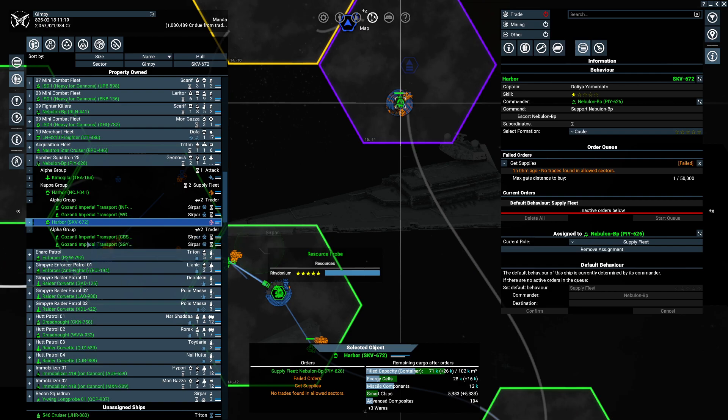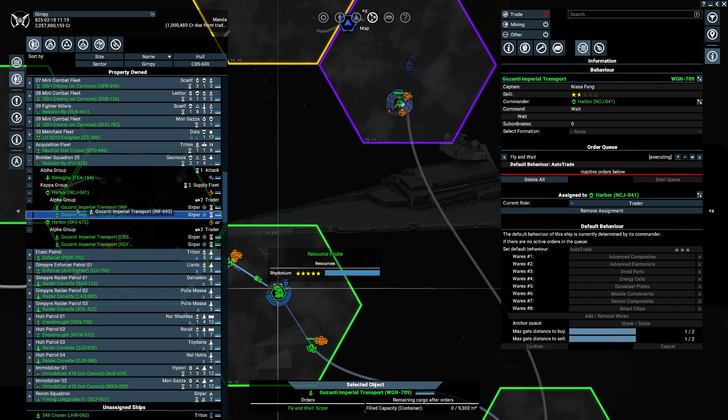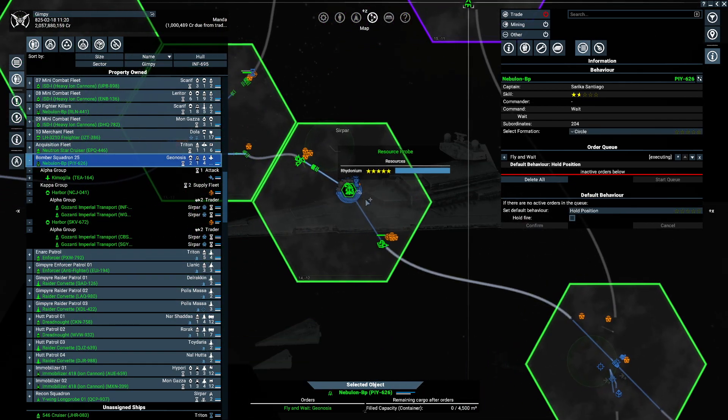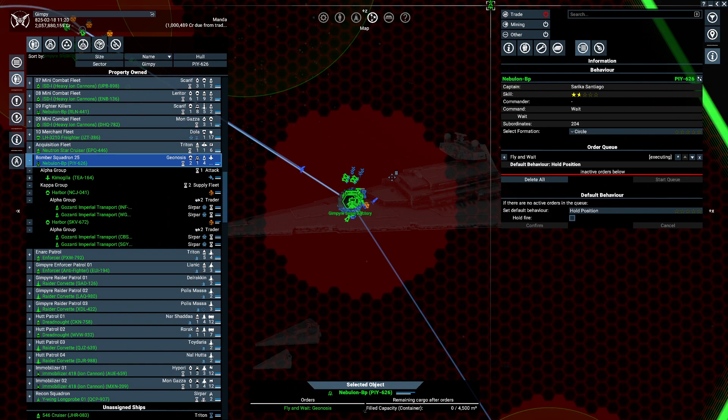The transports to get them stuff. Transport pilots aren't too bad, but captains on six - that's okay. All that really means is we just have to move the fleet, the bomber fleet, over to Sirpar and they can resupply there. So that's what we'll do.